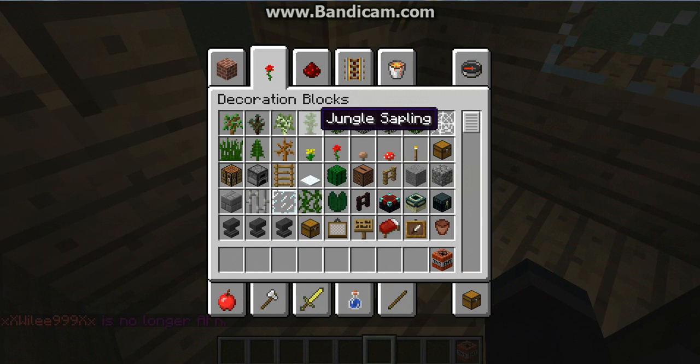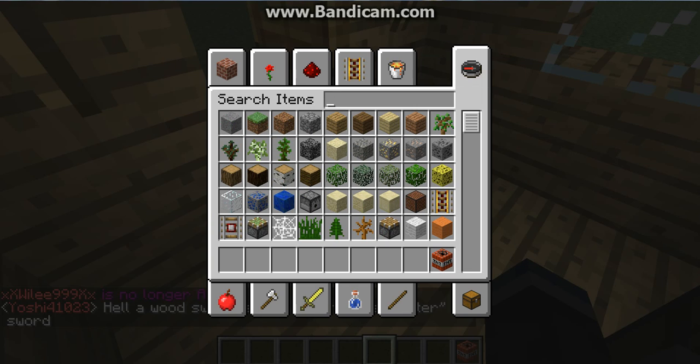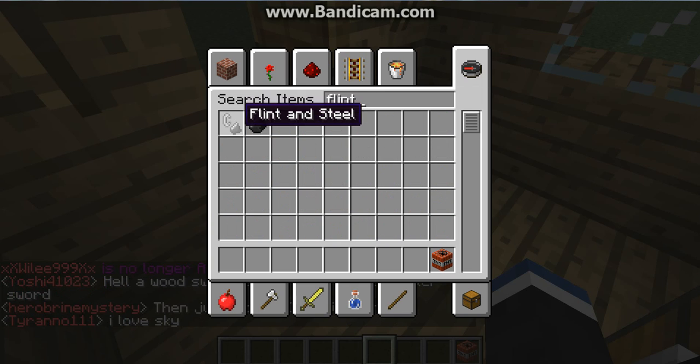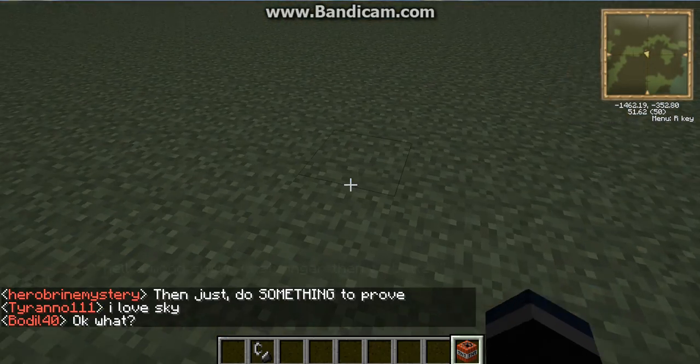And then if you want, you can just grab a flint and steel and light it off. Anything you want, you can also use a fire charge.